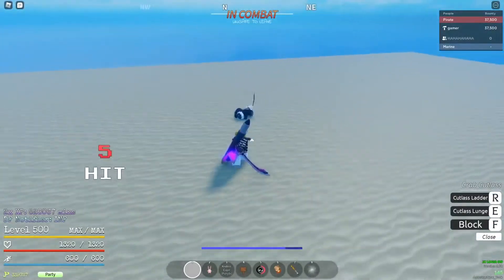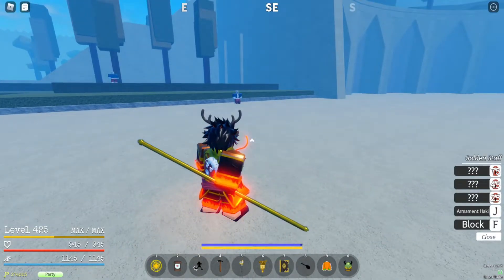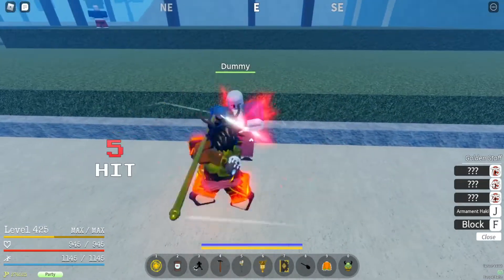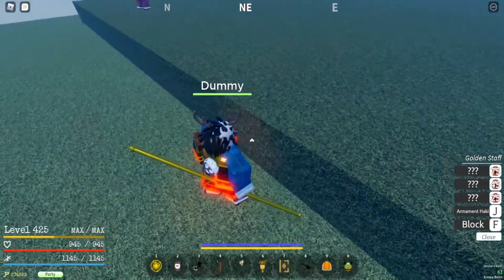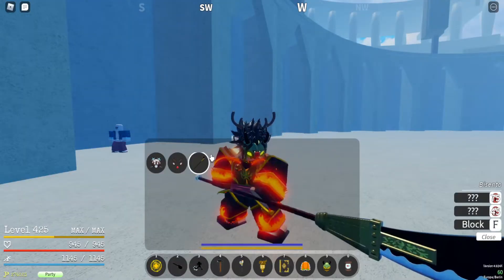Next we have the Enos Pole. By the way, this weapon can turn into a trident if you have the Rumble or Thunder-type fruit. It's very good for most things, especially PvE.